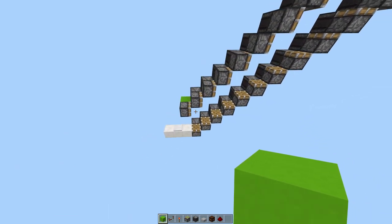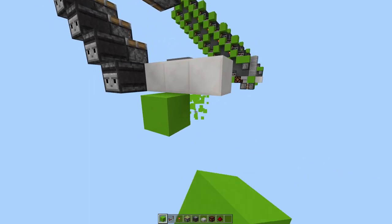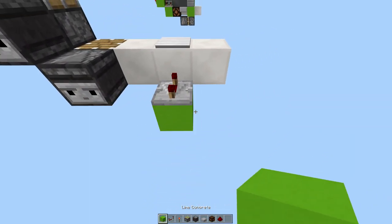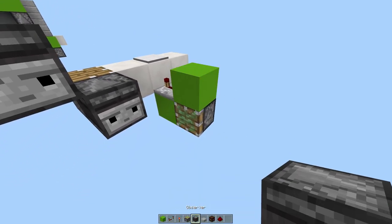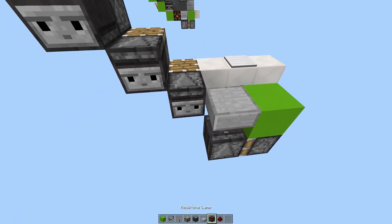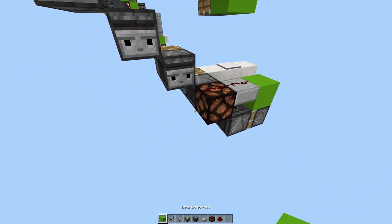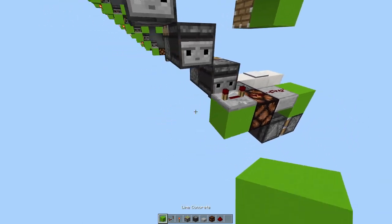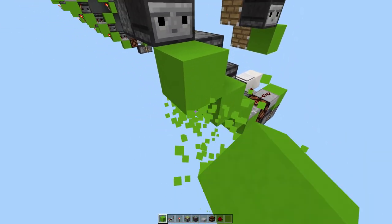Now we have the pistons in place. Come to the bottom here, place a block here and one out. A repeater on four-tick delay, a sticky piston facing this way with a block on top, an observer facing this way, a slab here, redstone dust on both of these. Block here with a repeater set to four ticks facing this way. Now to make it easier, let's place blocks all the way up like this.